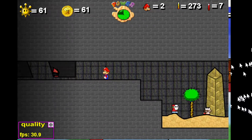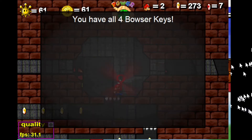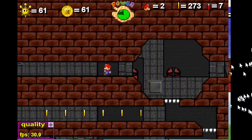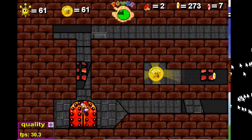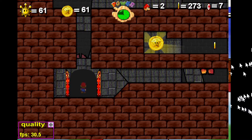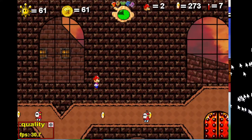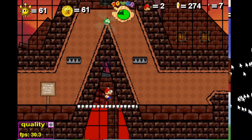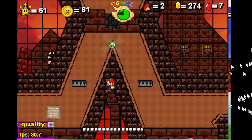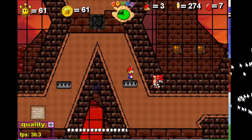The key is right on its way here. Now we're gonna have to do some backtracking. The 8th red coin is up ahead. However, I wouldn't say we're quite done yet.